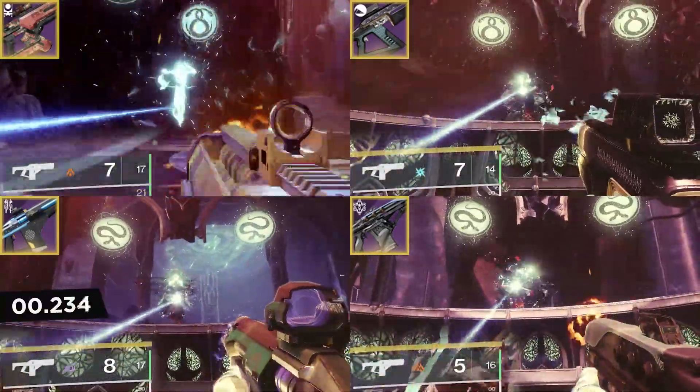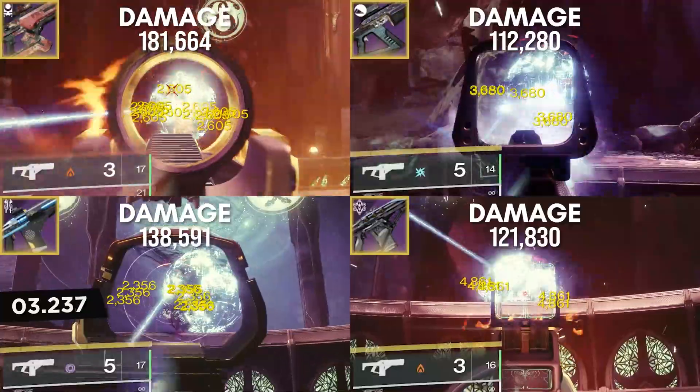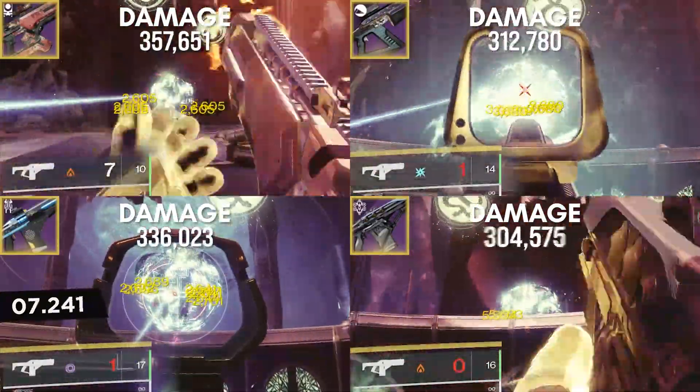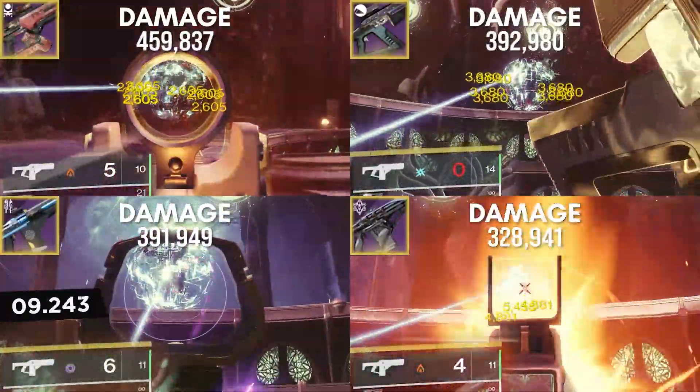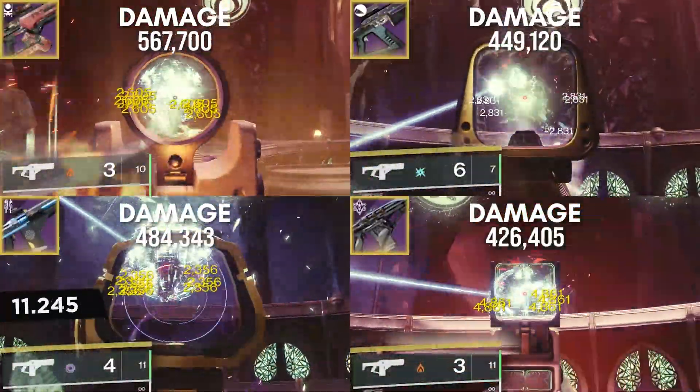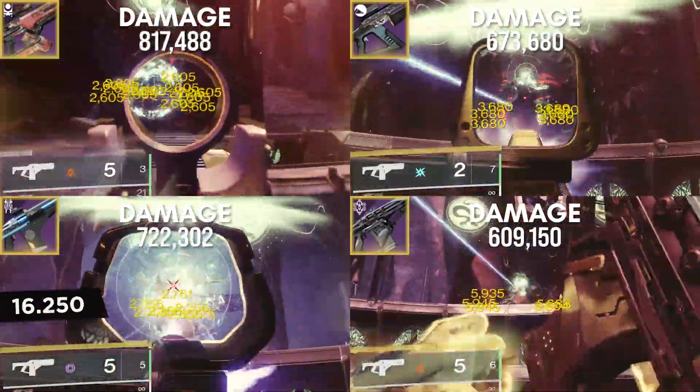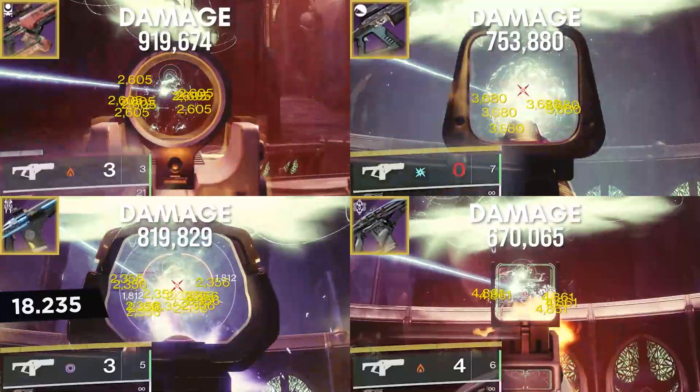Now, we'll shoot all of the ammo in each weapon with max reload speed and double reserve mods. I know that special weapons aren't usually your first choice for DPS when you have things like heavy weapons and Titan throwing hammers, but the main point of this video was just to see how big the gap was between Cartesian and some other Fusion Rifles. The reason I included the High Impact Frame Fusion was not because I expected it to compete with Cartesian — it's because I wanted to show you just how much it falls short.